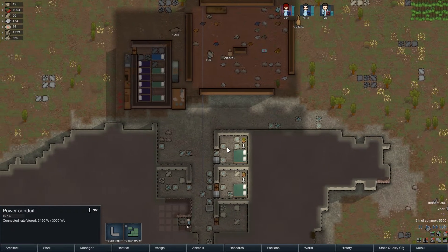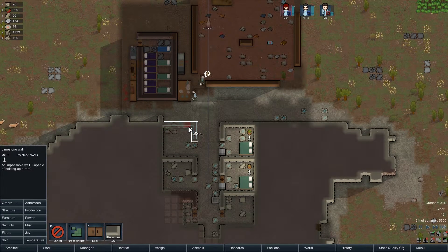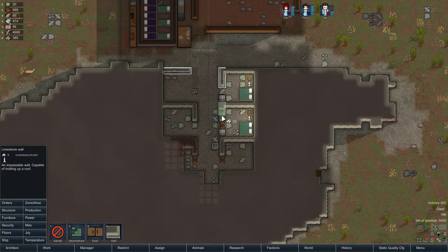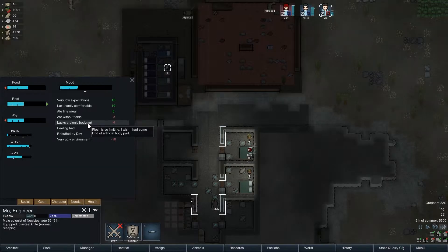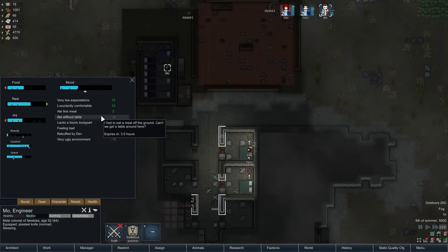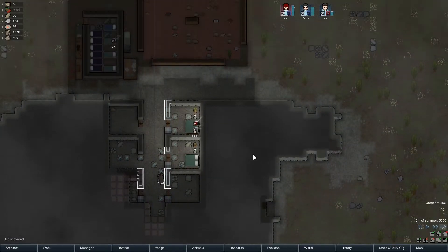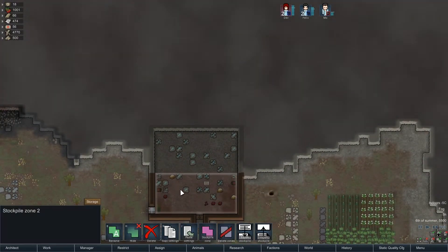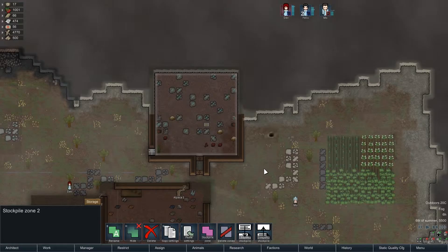Now that I've got some limestone blocks, I'm going to replace these walls so that the hallway is lined with limestone instead of regular stone, to avoid the hit on overall beauty that the raw mountain side gives me. Moe has a minor break - yikes. Hideous environment. What are you doing, Moe? I just gave you a bedroom with Felix and you're already trying to hit on her?